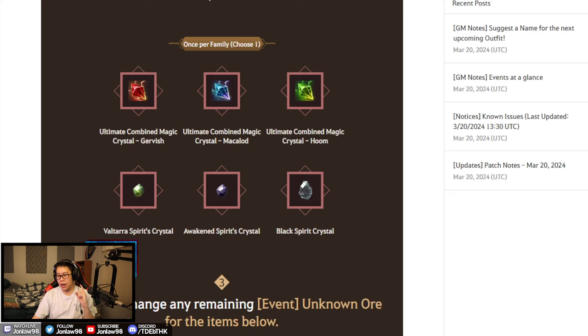You can get all of those stats by doing something else, but you cannot get extra AP stats as easily. So of the ultimate crystals, I would rank the blue Makalad at number one for highest priority, Hoom at number two, and I would just not get the Girvish one at all.